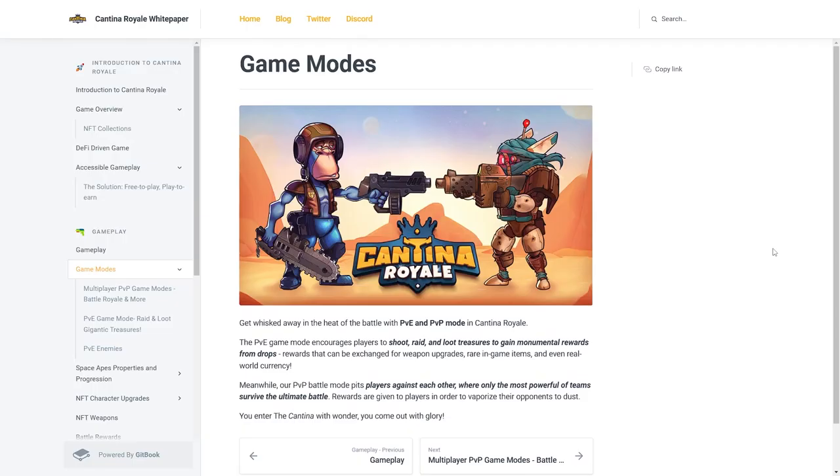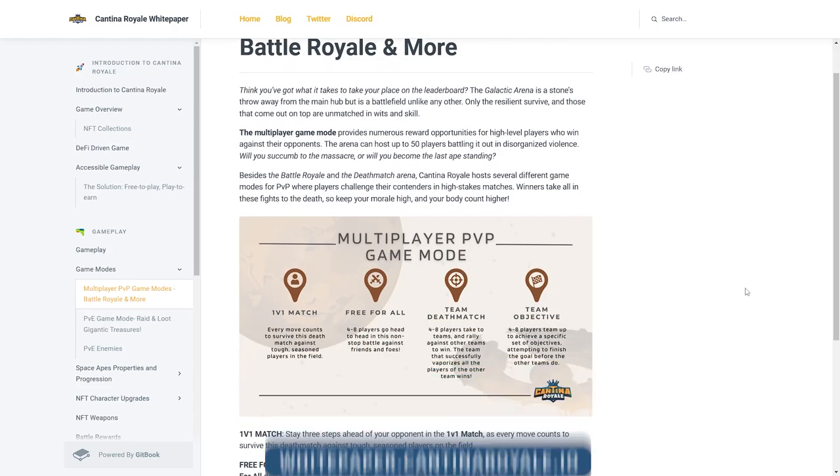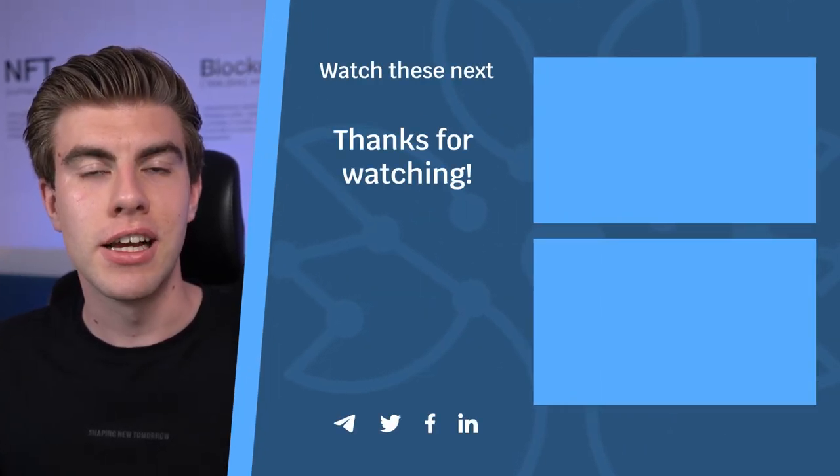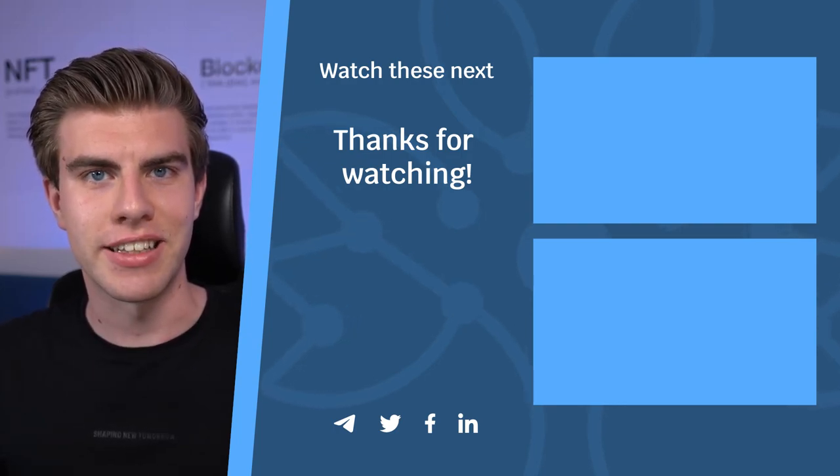If you would like to learn more about the project and see a detailed explanation on the different game modes, I highly recommend checking out the white paper linked in the info box. If you're excited about the new Maya Launchpad project, let us know in the comments below. If you are considering taking part in the Cantina Royale IDO, there's still some time to do so until the end of Friday, July 8th. We've also made tutorials on how to complete the KYC process and how to stake your e-gold. All the best, and I will see you in the next video.